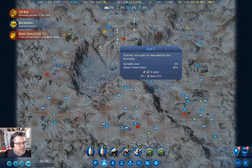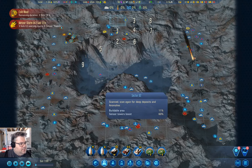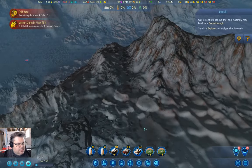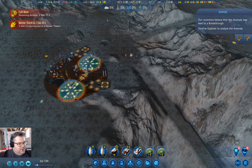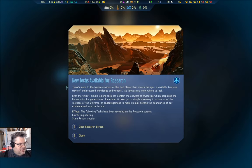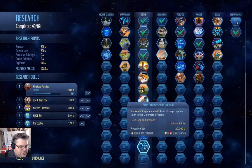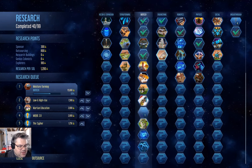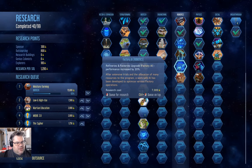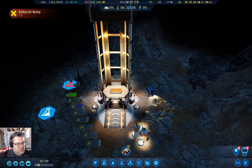We'll do some scanning there. I wonder what that breakthrough is. Now we'll put this over here. We just have a couple sols left in the cold wave and then we're going to go back down here and see what we have. New techs are available: Low G Engineering and STEM Reconstruction. STEM Reconstruction would be useful, but it's expensive. Low G Engineering is medium domes — those are fine, but they're not useful to us just at the moment.